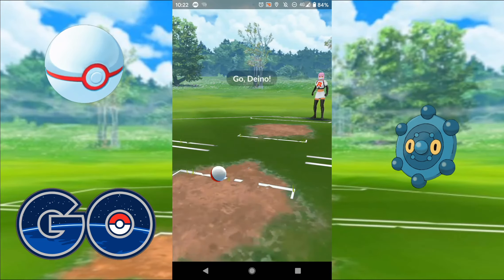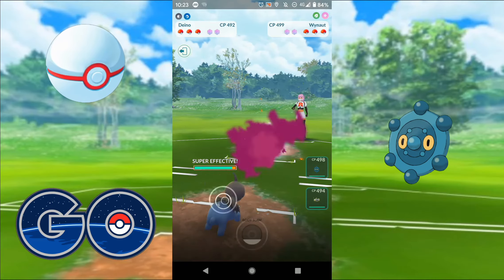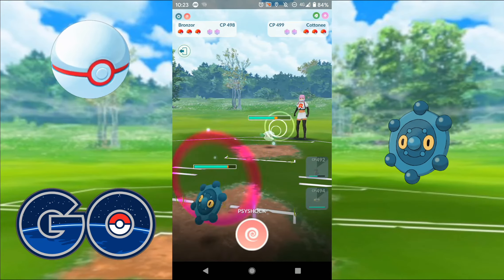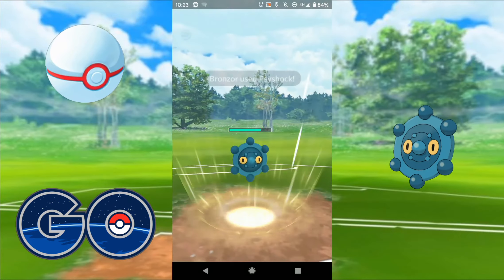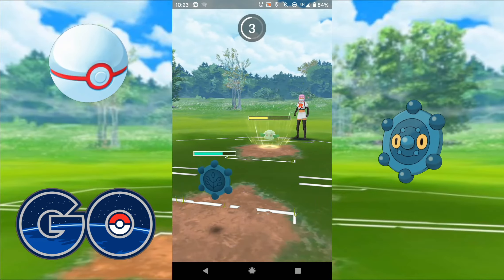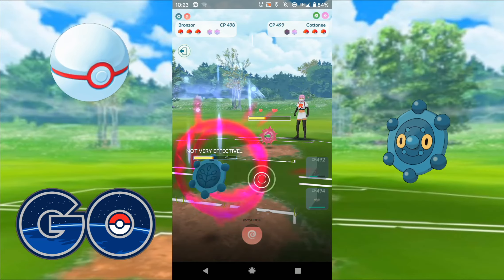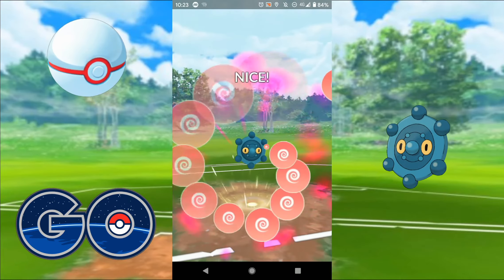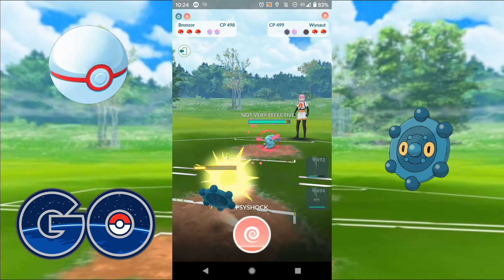Jumping into Rank 4. On the lead we've got Wynaut running Confusion, Counter, and Mirror Coat. They swap into Cottonee and I directly swap into my Bronzor, because Dino gets absolutely chunked by those Charms — you've got to get out of there as quickly as possible. All of these charge moves are going to do absolutely nothing. I've only got Psy Shock on there, which is why they're grabbing shields. I want to undercharge just a little bit there — it didn't quite undercharge enough, but that's fine.